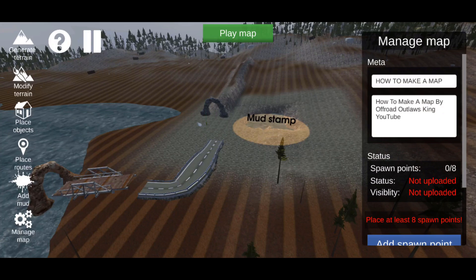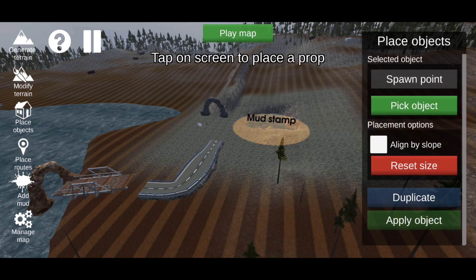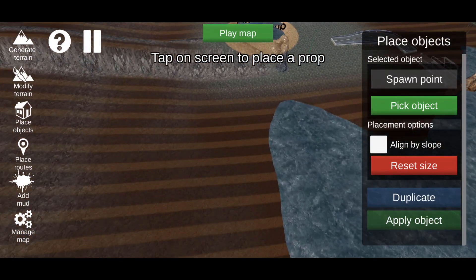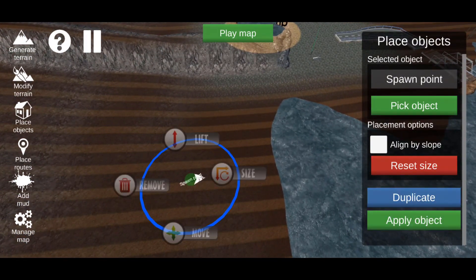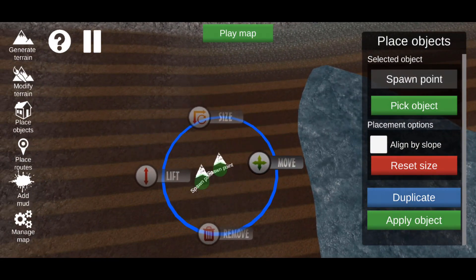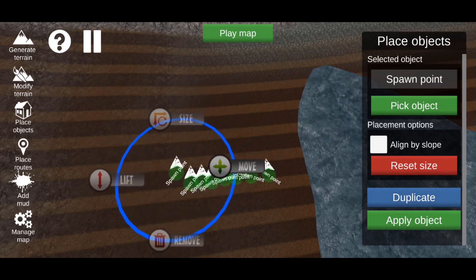Scroll down and click Add Spawn Point. In order to finish the map you're going to have to add eight spawn points. Double-click on the map to place one, then hit Duplicate to add more. Each spawn point has an arrow showing which direction you'll face when you spawn in.